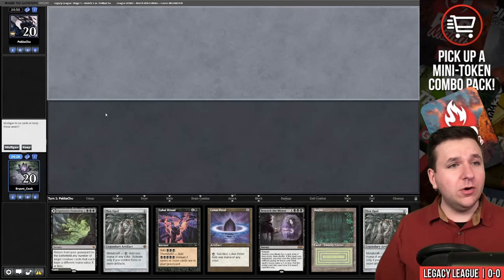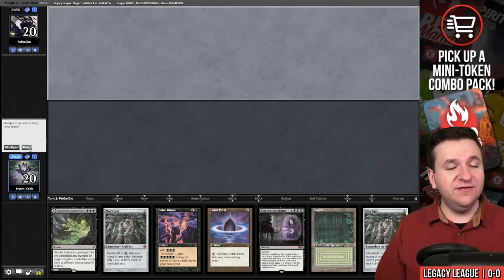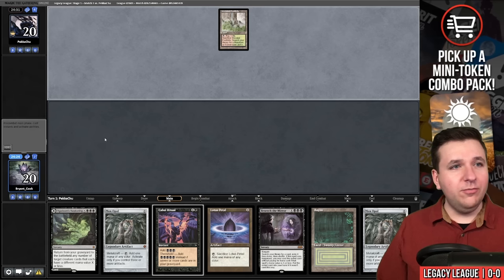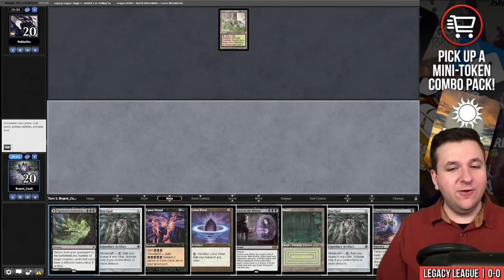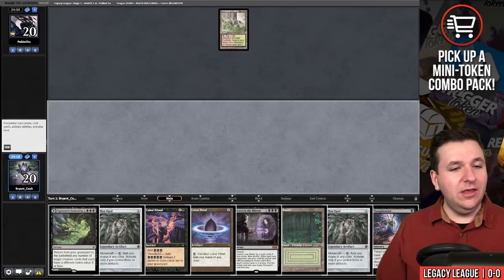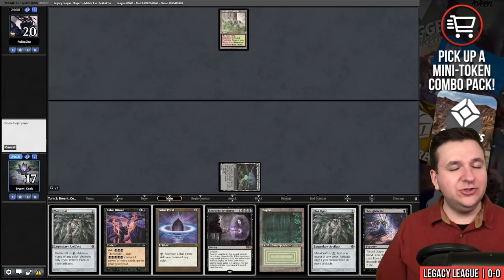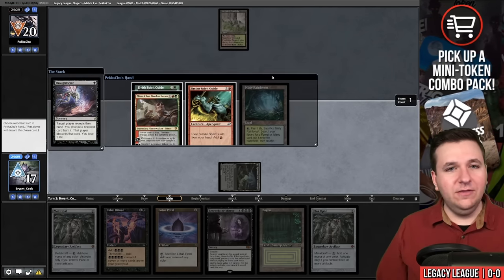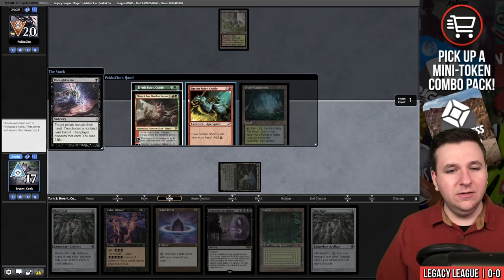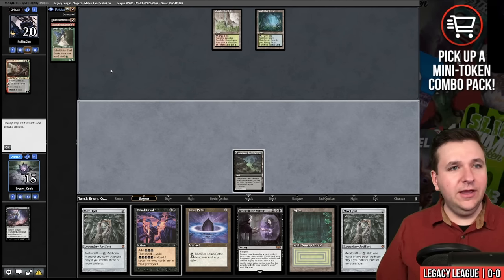Match number one. We're on the draw and we've opened up a pretty powerful hand. Opponent plays Wooded Foothills and passes. Not really sure what they're playing. We draw a Thoughtseize. I'll play Agadeem's Awakening, Lightning Bolt ourselves, and then go down to 15 with a Thoughtseize. Their hand doesn't really do a whole lot — we'll take Minsc and Boo and pass the turn. They just play a land.